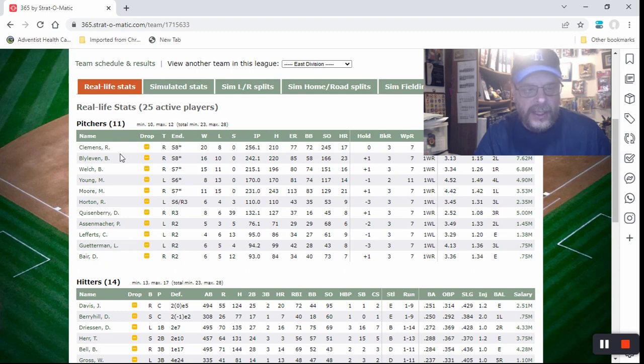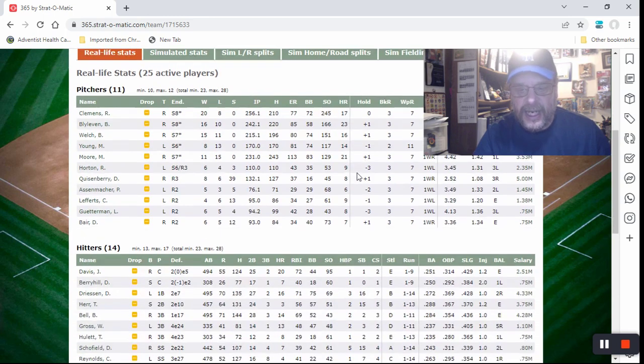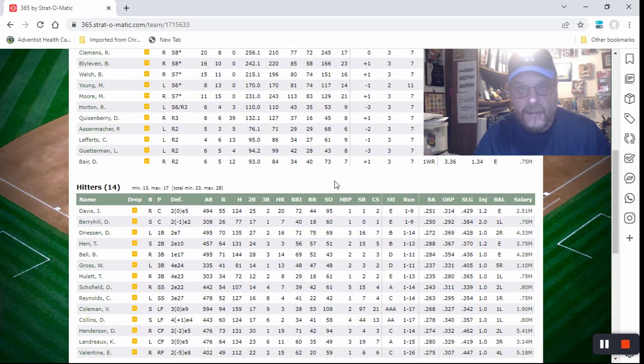My rotation is going to be Clemens, Blyleven, Welch, Young, and Moore. Young and Moore are terrible, but it's an $80 million salary cap league — you can't have all Roger Clemenses. Roger Clemens is $9.6 million, Blyleven eats up $7.62 million, and Welch eats up $6.66 million. So I don't have a hitter that's valued as high as any of my three top starting pitchers, meaning my offense is not going to be that great.